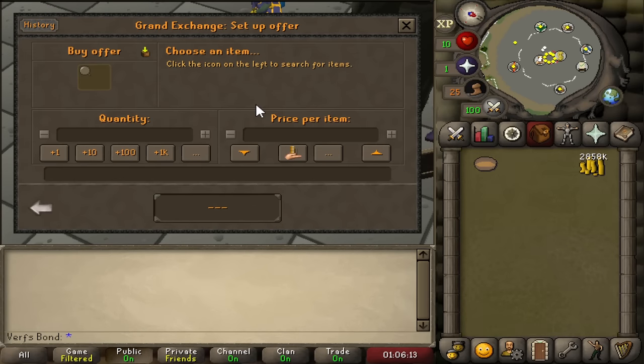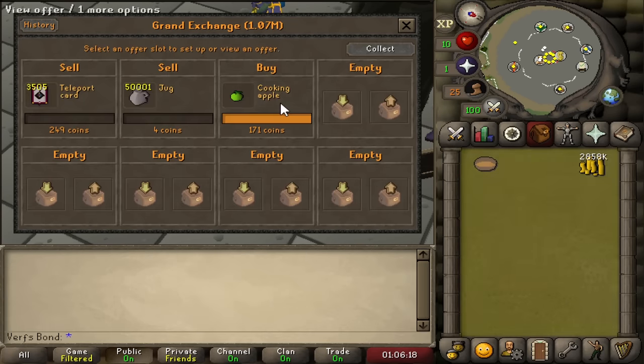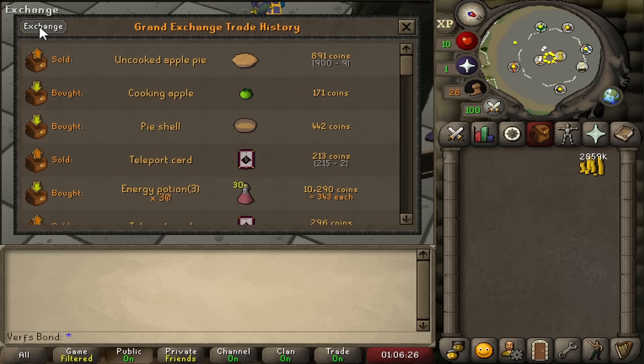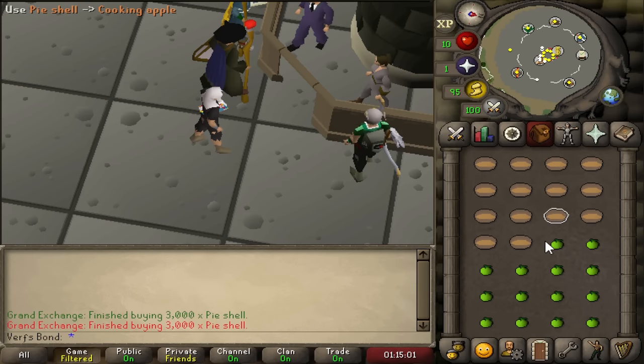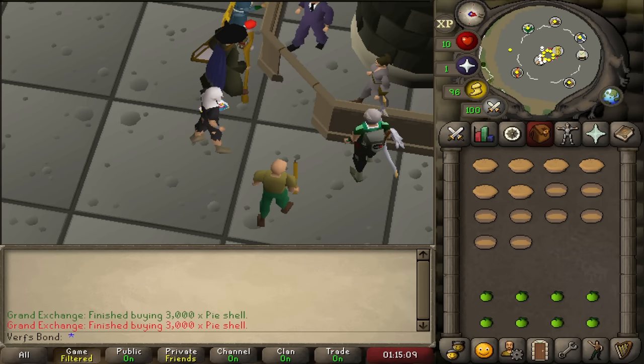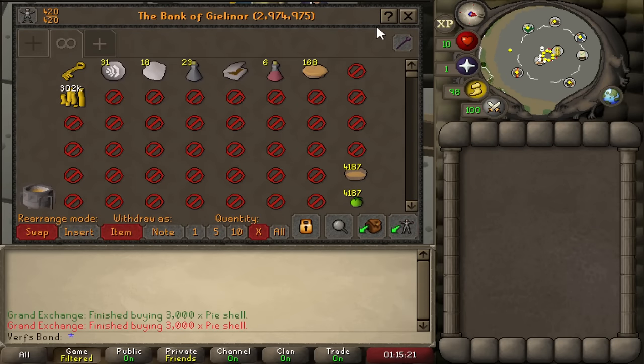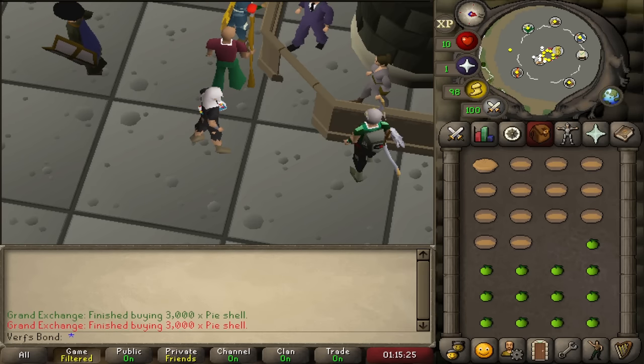While waiting for the cards I checked uncooked apple pie prices again. Supplies had gone up a little, but the pies were selling for 900 GP each — I still don't know why so many people were buying them for that price. After a while the cards still weren't selling so I insta-sold a few, lowered the price, and let the rest sit. I definitely do not recommend the teleport card method — it can potentially make 200–400k per hour but with very high risk, since demand is inconsistent.